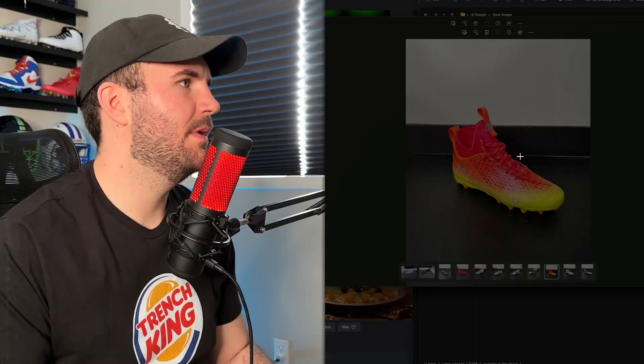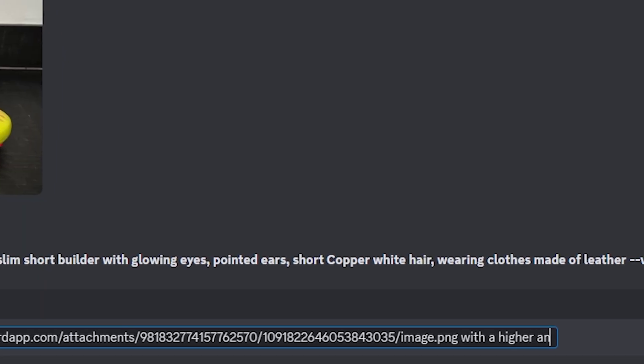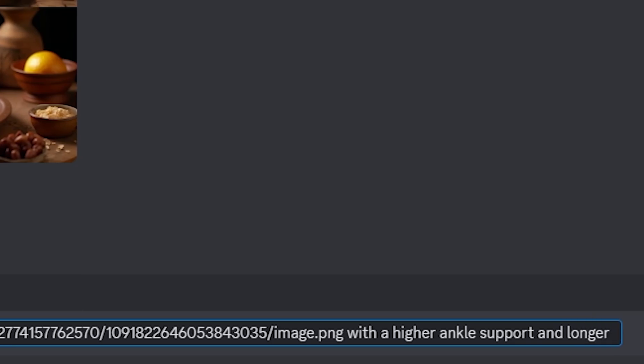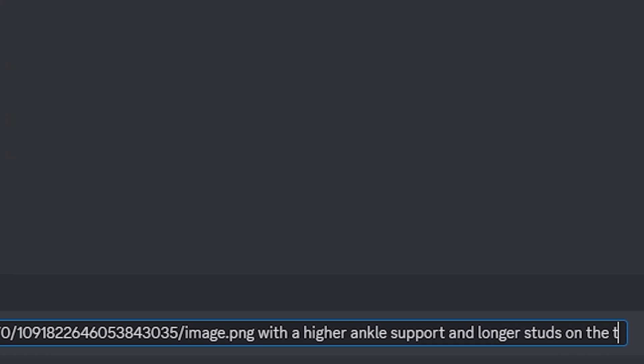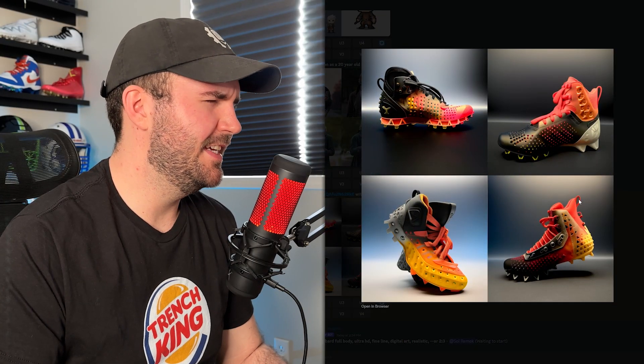What if I took a cleat that's already pretty bold? I'm going to take this Under Armor Spotlight and add a higher ankle cuff, higher ankle support maybe, and longer studs on the traction plate at the bottom. These ones are by far...